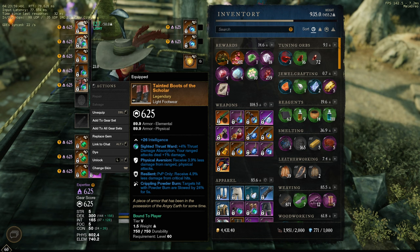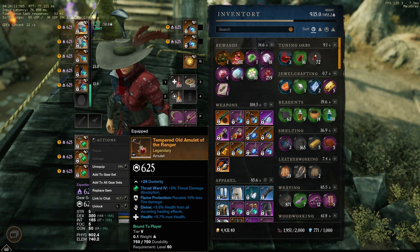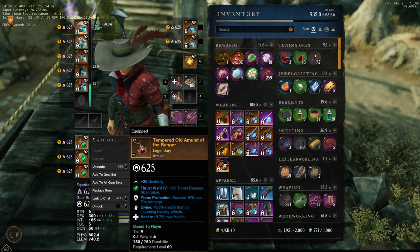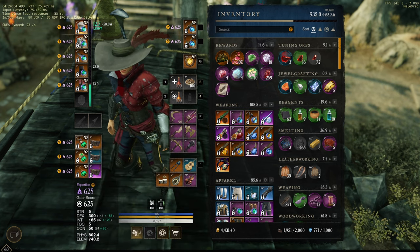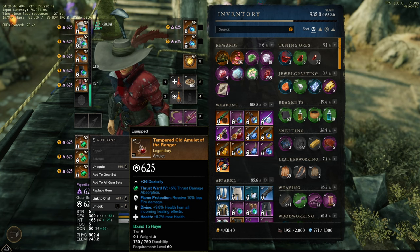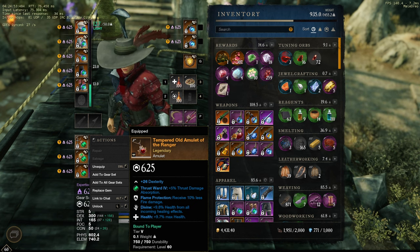Light gloves with shirking, resilient, and powering. My legs are my one BiS piece: physical aversion, resilient, crippling powder burn — I snagged it for 10k on the market. For boots: flame proc and divine health. I don't have stem recovery — I'm on a budget build and can't afford to drop a protection perk. I've been using this gear for over a year playing competitively and performing really well. I would recommend stem recovery if you're going for best in slot but divine is my second best option.